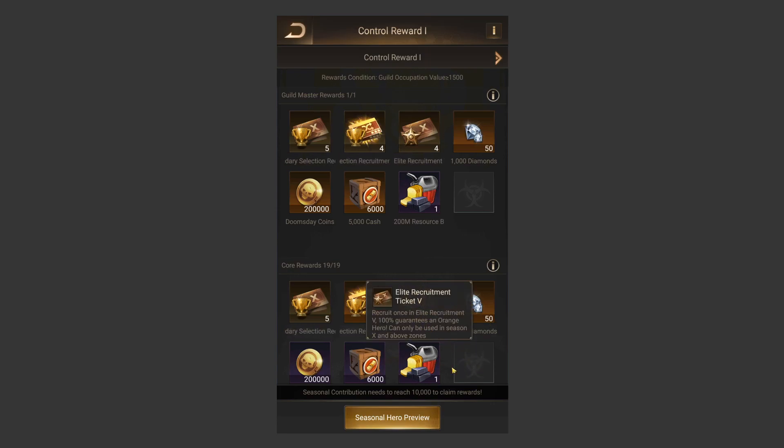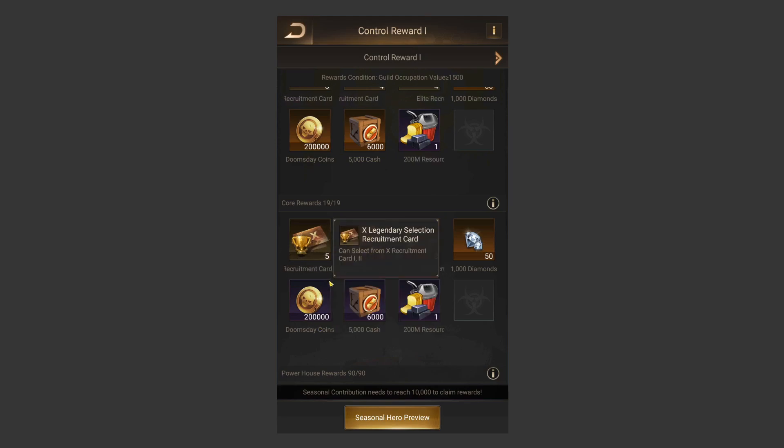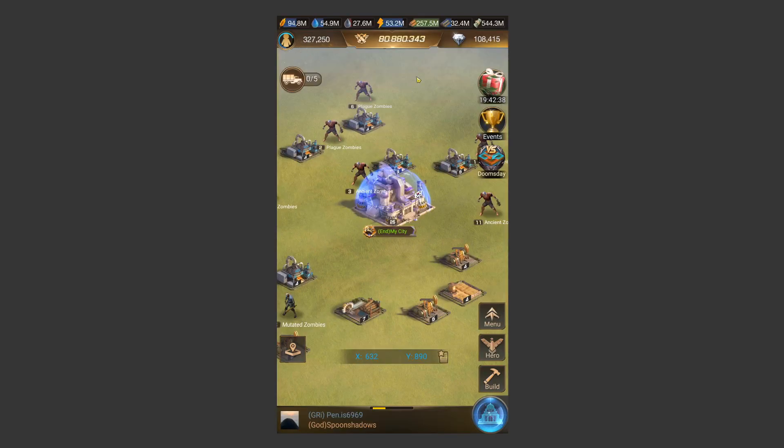You'll also get Doomsday coins — 200,000 in the final reward — which you can use to buy those same hero selection cards and get more heroes. In one single Doomsday season, for absolutely free, you can get at least six Season X heroes just from rewards and Doomsday coins. If you're in a super guild, you'll get guild challenges and guild quests unlocked, even more Doomsday coins, and more heroes.